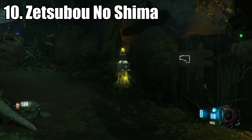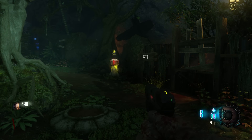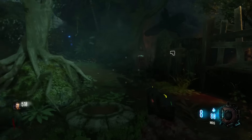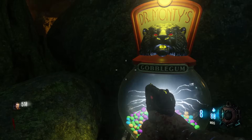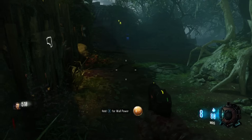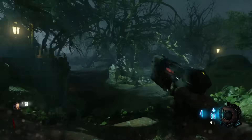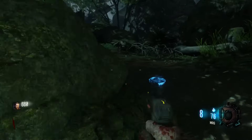Number 10 is Zetsubo no Shima. You have a lot of space on this map, especially since you have an entire swimming area. You do have a Gobble Gun Machine, but you don't have Quick Revive. You have the RK5 and the Shieva, and you have a plant which works similarly to the pod on Shadows, except you're not able to fertilize it, so you're not going to get anything spectacular. It cracks our top 10.